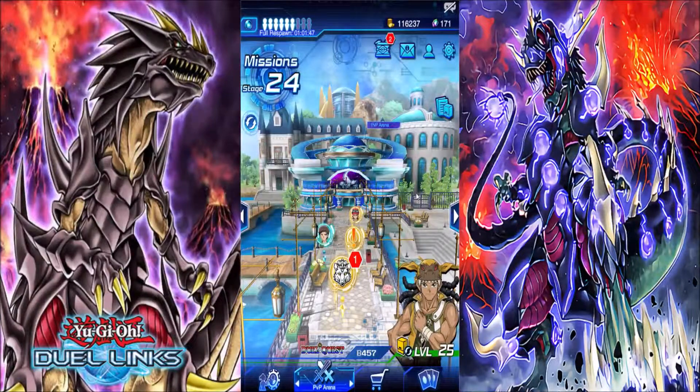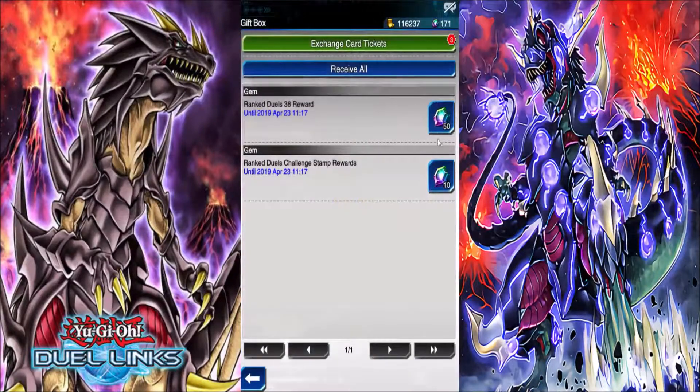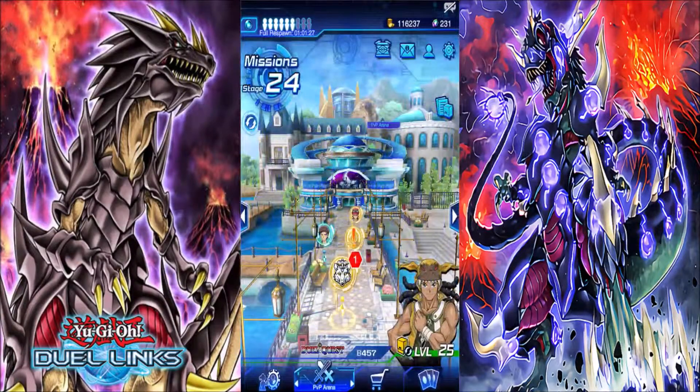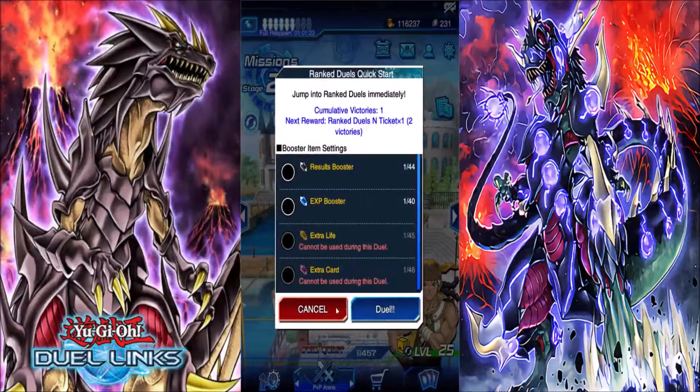Welcome back everyone to another Duel Links episode. All images and art are owned by Konami and the Yu-Gi-Oh franchise and TCG. In the last video we basically tested up the deck and also did a Silver Ranking Duel, which we're going to do more of.